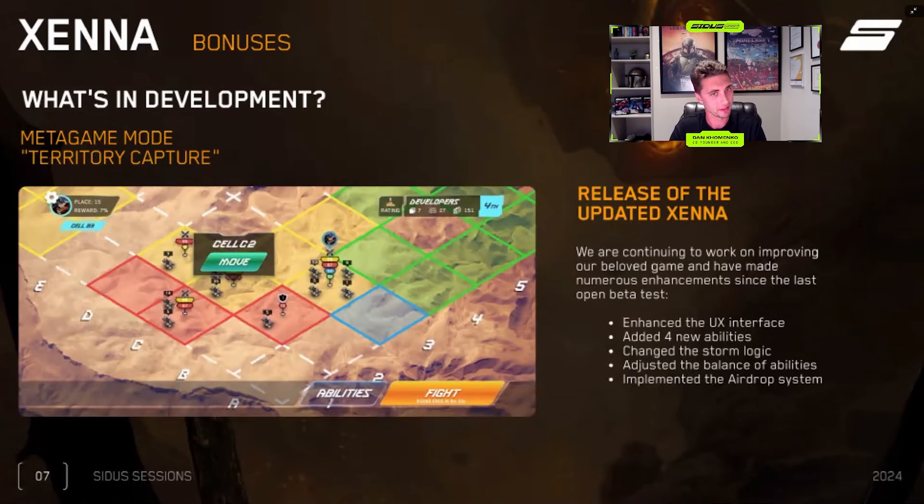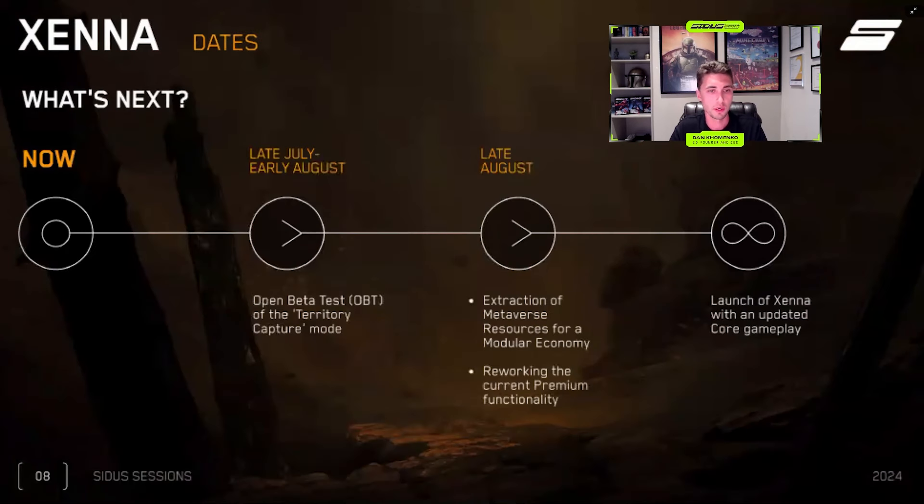Huge things are cooking. The map will be a big map with a lot of action happening. Different guilds, developers, and players will be fighting for territory in Xena. It will come with a lot of excitement. We've made numerous enhancements since the last open beta test: enhanced UX interface, added 4X for abilities, changed the storm logic, adjusted the balance of abilities, and implemented an airdrop system. What's coming: late July, early August, we'll have an open beta test on the territory capture mode.